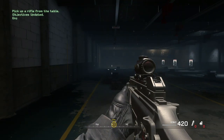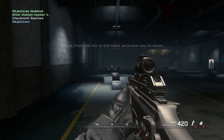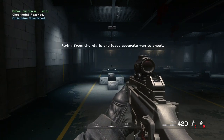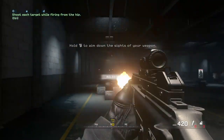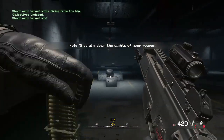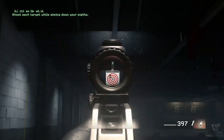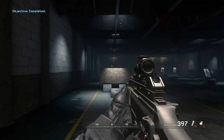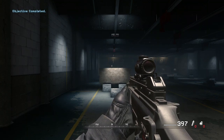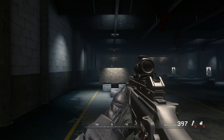You know the drill — go to station one and aim your rifle downrange. Now shoot at the targets while firing from the hip. Now aim your rifle downrange and shoot each target while aiming down the sights. Now I'm going to block the targets with a sheet of plywood. Bullets will penetrate thin, weak materials like wood, plaster, and sheet metal. Shoot the targets through the wood.